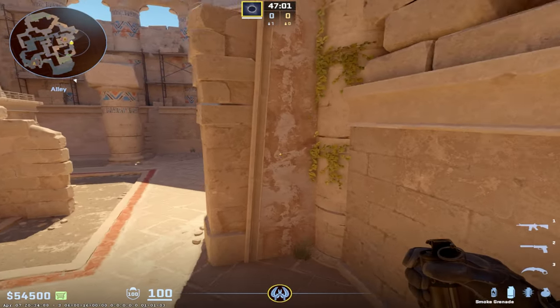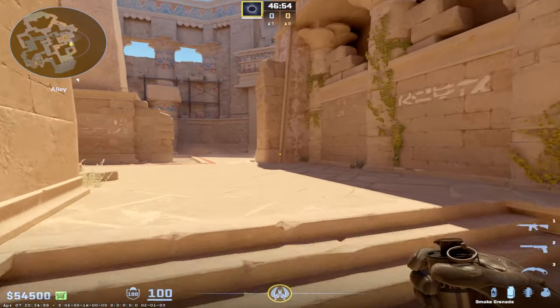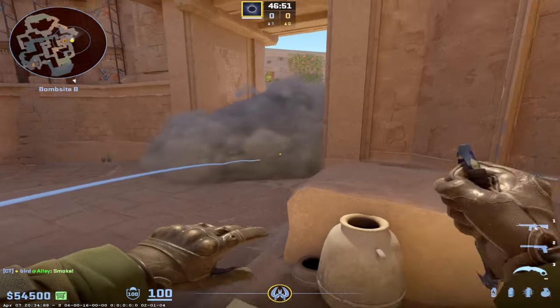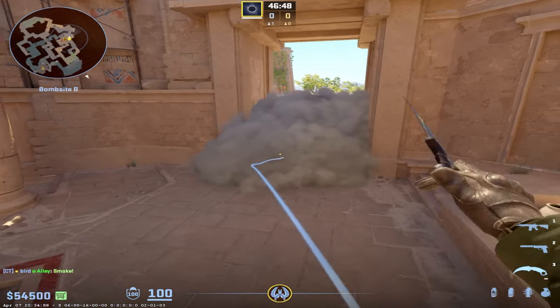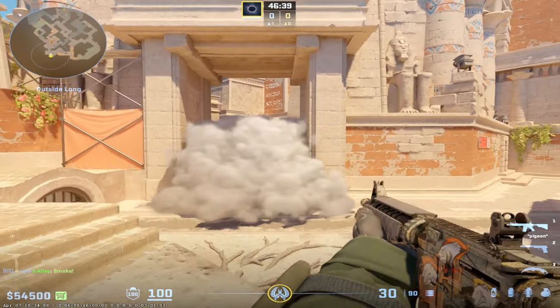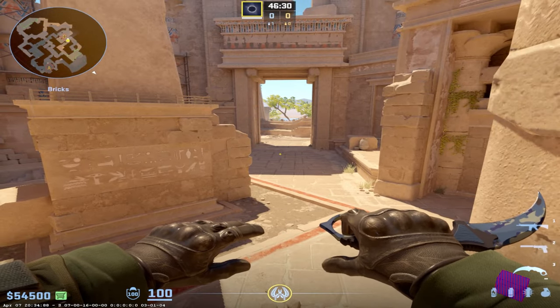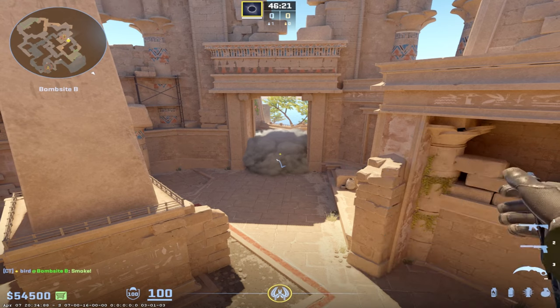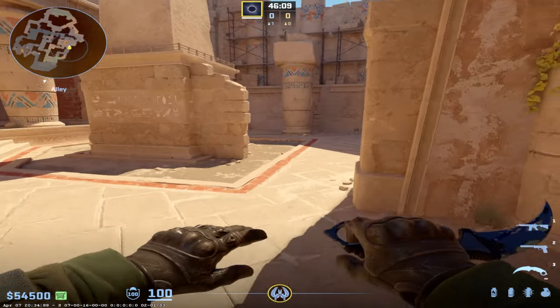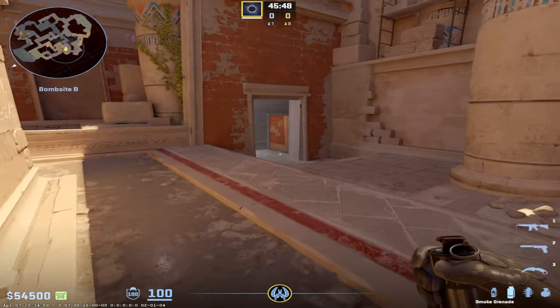On B, a mistake I see a lot of beginners make is coming out of spawn and immediately smoking B main because they're afraid of getting rushed. The problem with this smoke is that it doesn't actually do much other than block a sightline from Ts peeking you right away. When you're playing Counter-Strike, you can expect somebody to fight you — throwing the smoke is kind of a scared mindset. Save your smoke for a more impactful use later, like blocking off choke points such as ebox versus B main.